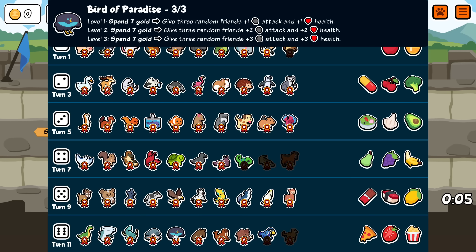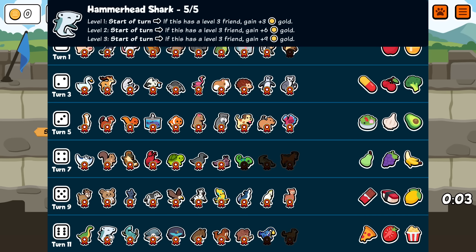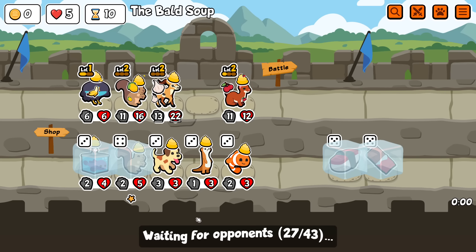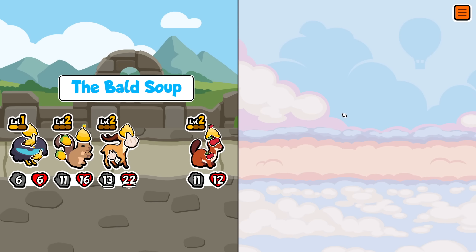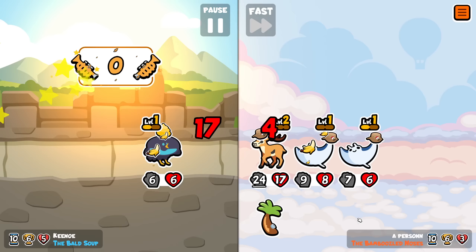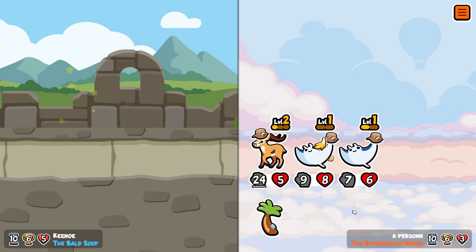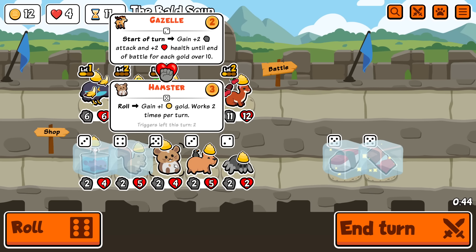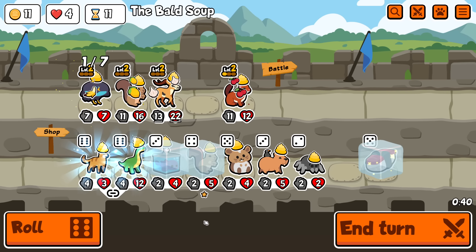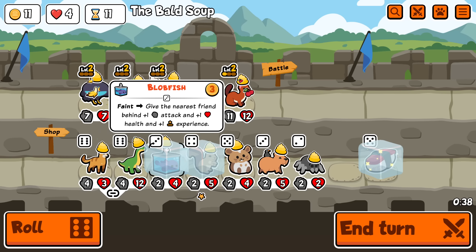Okay, I don't hate that. So ideally I could get to level 3 Bird of Paradise and have like a whole team of hammerheads or something. Or maybe I'll just go for sauropods and stick with squirrel. I think that's what I did last time — that worked out pretty well. Okay, there's hamster. It's usable, but I don't think I will.